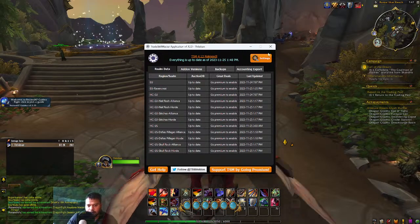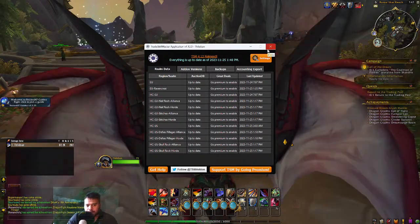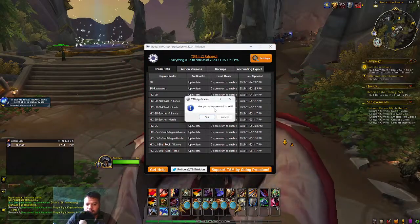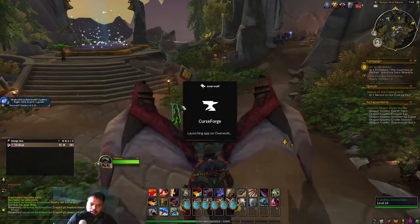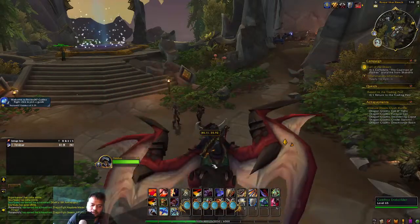Once you have installed TSM and set it up, the next thing you have to do is go to CurseForge and download the Loot Appraiser add-on.